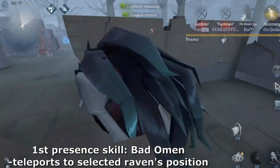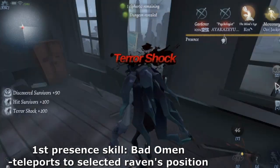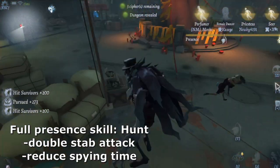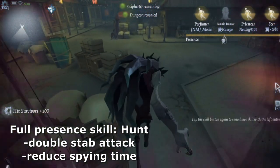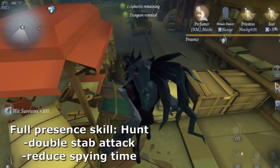Once you get the second hit, you unlock one more ability called Bad Omen. It basically lets you teleport yourself to the raven that you sent. And when he reaches full presence, he can perform a double dive attack — basically poking and stabbing twice, with twice the range.